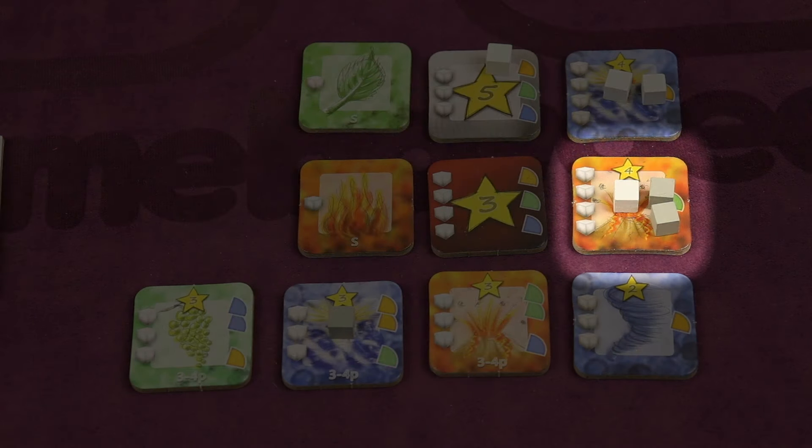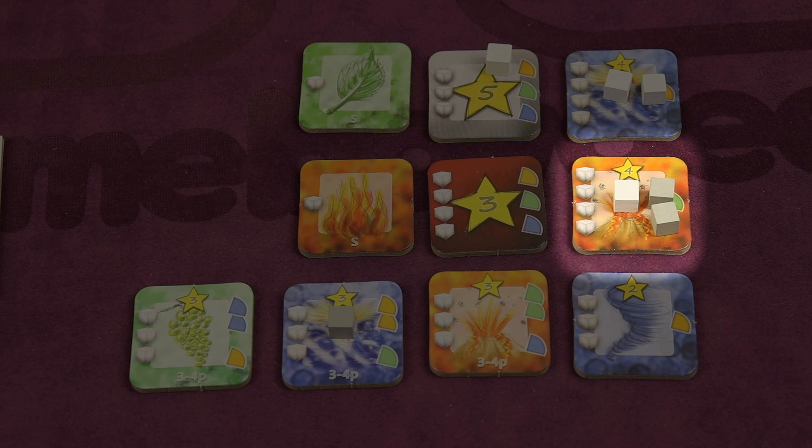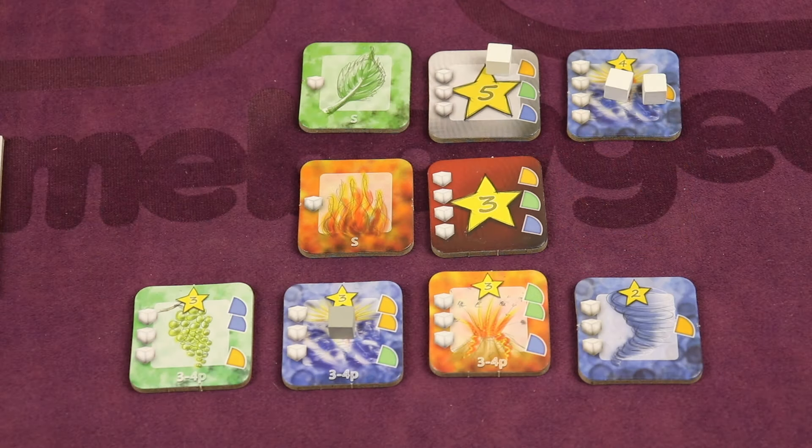Other times, you place the cube to distract your opponent or to set up a position for the next turn. Or you won't have a choice, like the pink player here, since the other player outsmarted them this time. Turn order is essential, as you must plan a few turns ahead. With careful planning and good opponent assessment, you can use your fellow player's cubes to get your coveted tiles sooner.